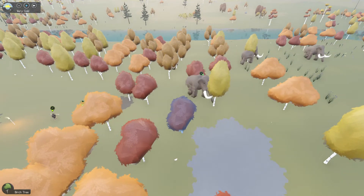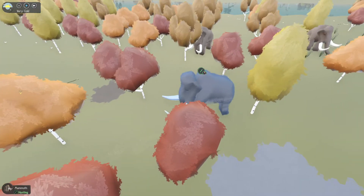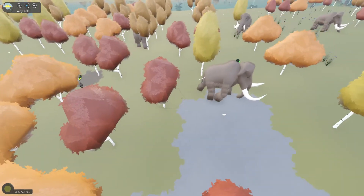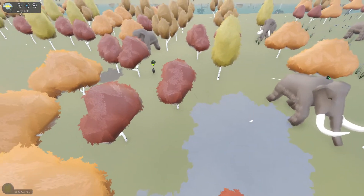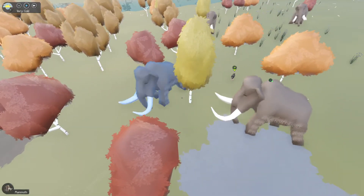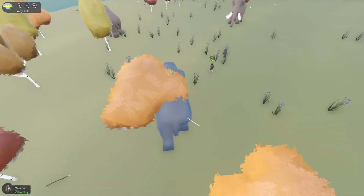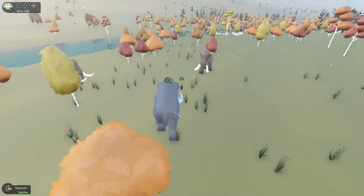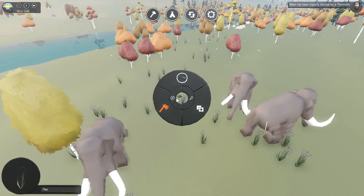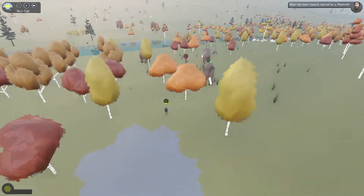Got him in the butt — missed. This guy is looking for trouble. Once you're in the mammoth group it's not a good idea, because now he's probably going to be majorly injured — he's running right towards the other mammoth, which is not a good idea.